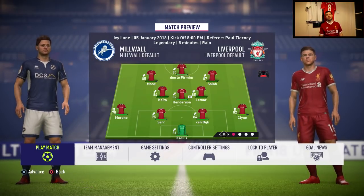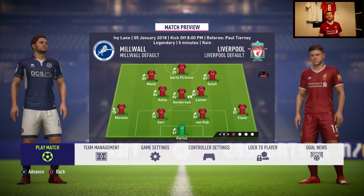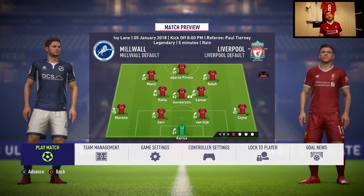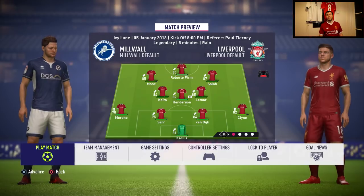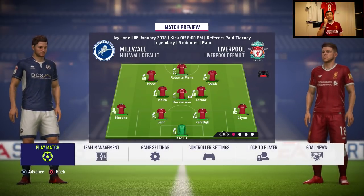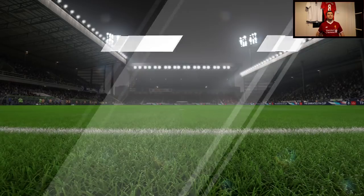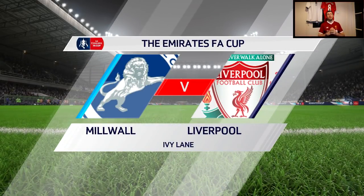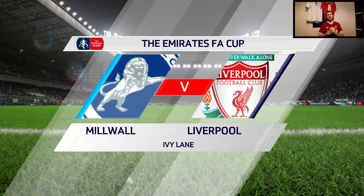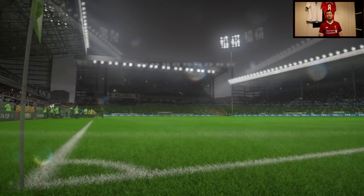The FA Cup starts and we are playing Millwall, who are in the second division but doing pretty well this season. I'm fielding my strongest possible side apart from Matip, who is very tired. We want to develop young players and win as many trophies as possible — but Millwall with these sliders will be a tough nut to crack.